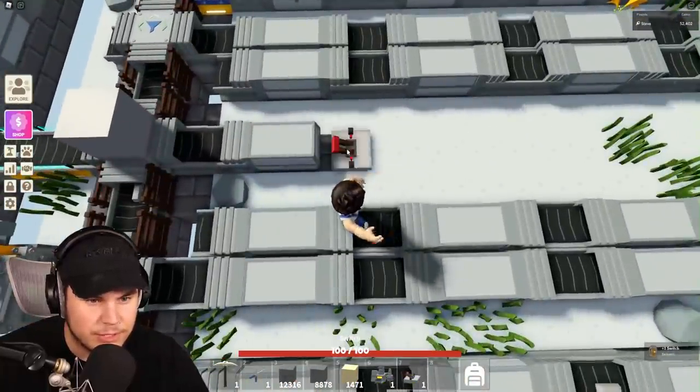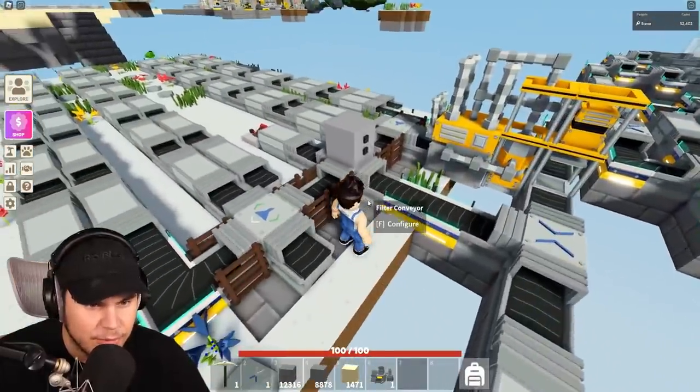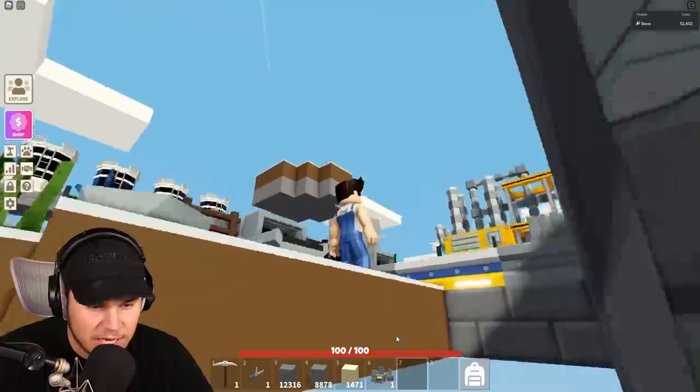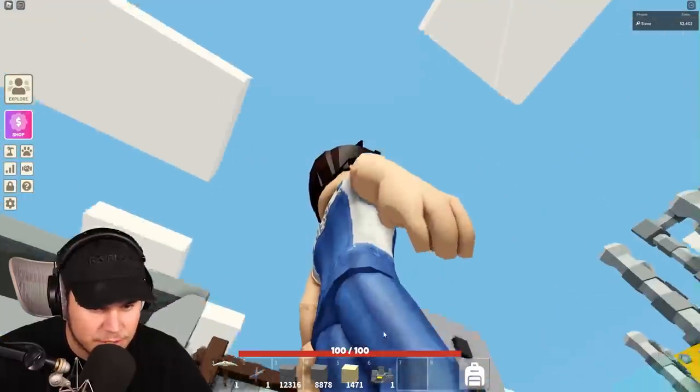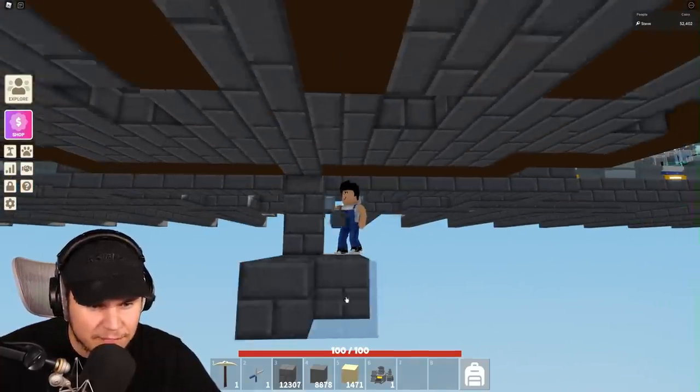I might wanna put it over here actually — something like that. Let's see right now. All I need to do right now is grab myself a steam generator and power everything here. I'm actually gonna build that underneath of here, just because I will never really ever have to look at it this way.